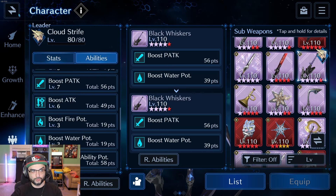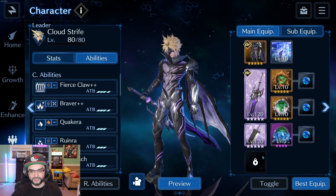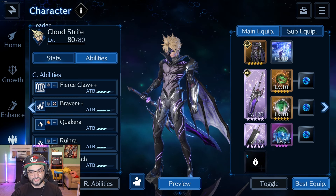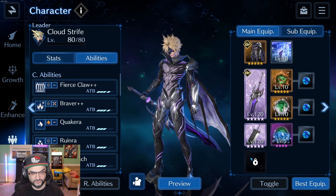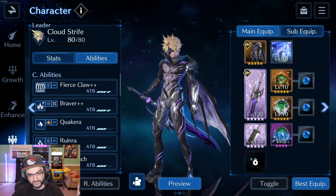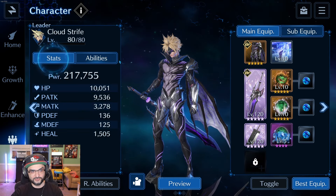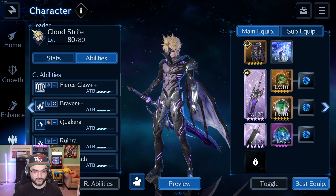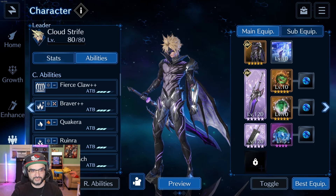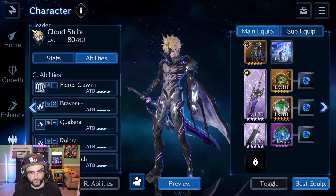Another way I could quickly improve this build is to get the guild weapon — actually it's the Ultimate Weapon, the Buster Sword — which has 20 points into ability potency. Very, very nice to have. But I'm holding off for now. I haven't redeemed any of my ultimate medals yet because I like to hoard things until I absolutely need them — maybe for a guild battle or for the upcoming battle ranking event.